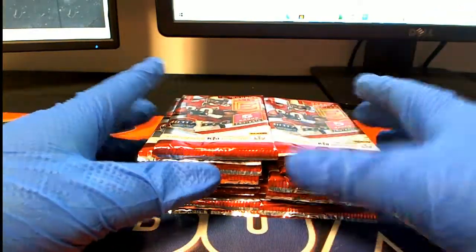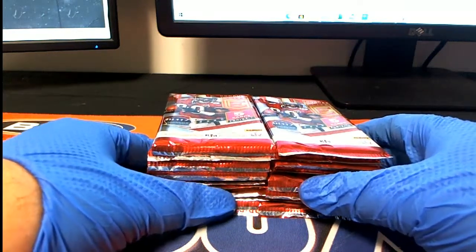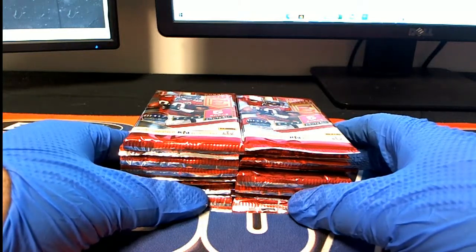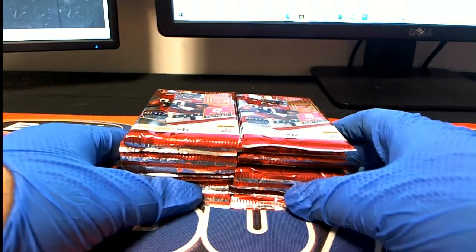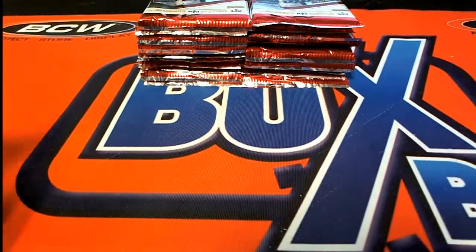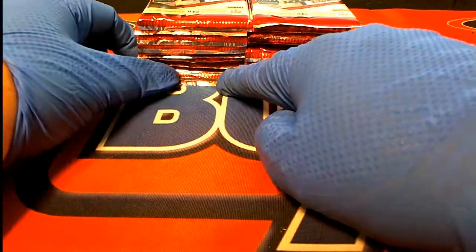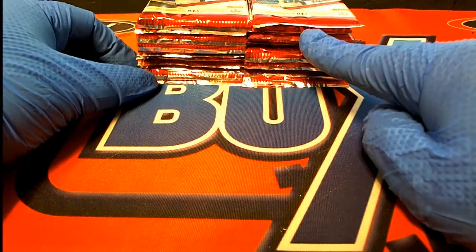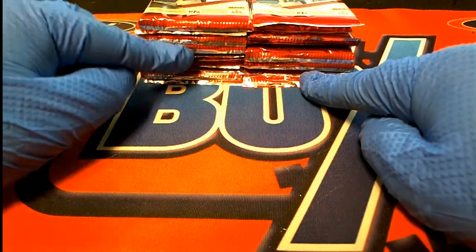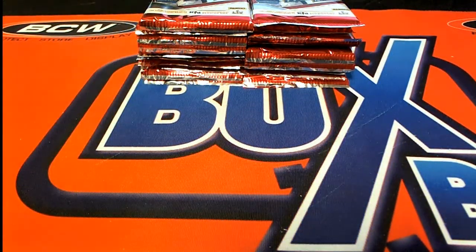Now we're going to designate these packs with numbers. This is going to be number one, this is going to be number 20 down here at the bottom left. We're going to go one on down and then start back up and down to number 20 - one through 20. Let's get our pack designated numbers for everybody.